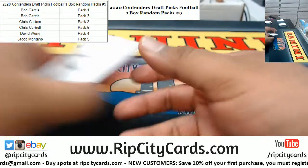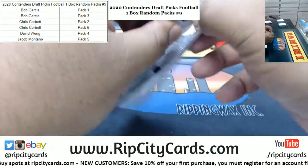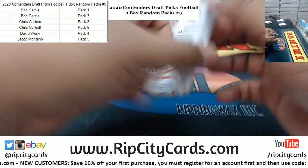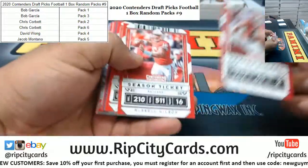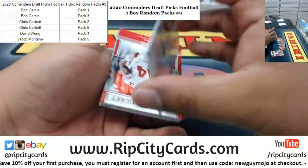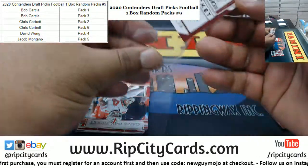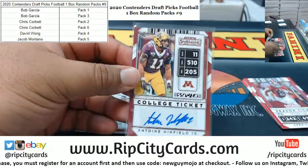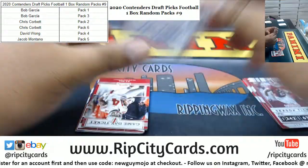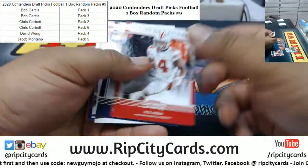And last but not least, Jacob with pack five — good luck Jacob. We got Antoine Winfield Jr. with the autograph. That Nick Bosa card was in my opinion the best card we pulled out of this box.